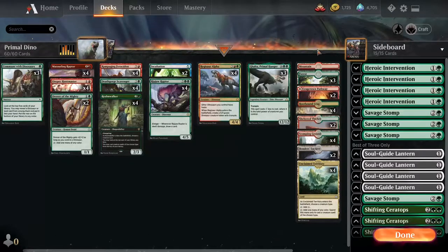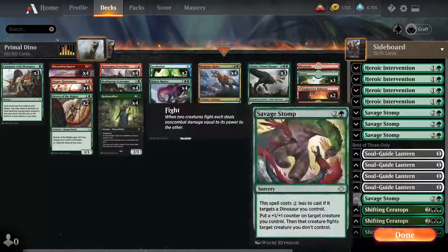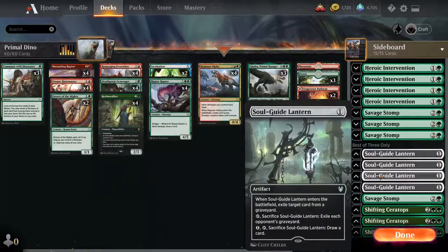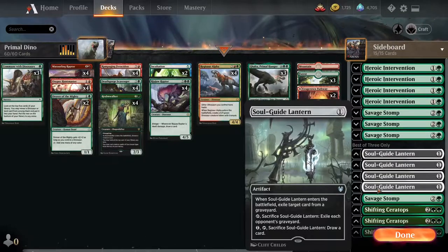Rootbound, Graycrown, some amount of Mountains and Forests — one and three feels good. Then we got the sideboard: Heroic Intervention. It's been a while since I had it in here, but with all the Jeskai and Azorius control that sort of thing, it really helps against board wipes. Savage Stomp — interaction in the sideboard if we need it game two and three, definitely bring it in, pretty cheap and cost effective. Soul Guide for more graveyard hate — super graveyard hate with Death Gorge and Soul Guide.